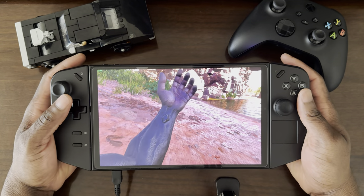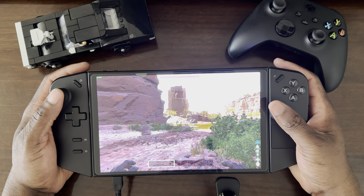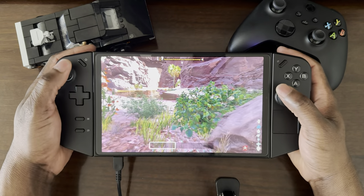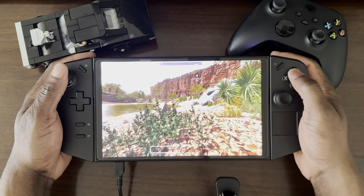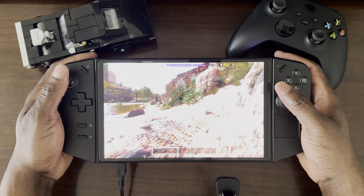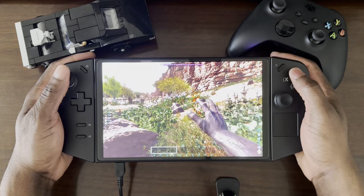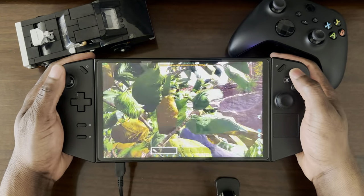I can see the FPS counter hovering between 26 to 31 fps, which isn't too bad considering how demanding ARK can be. One of the things I'm hoping for is that they optimize the game a little bit more. I just spawned and something is already on me — let's grab some stuff and hightail it out of here. Performance went down to 24, now it's on 27, 31. I wish performance was a little bit more stable.